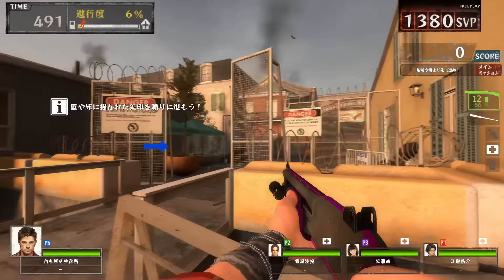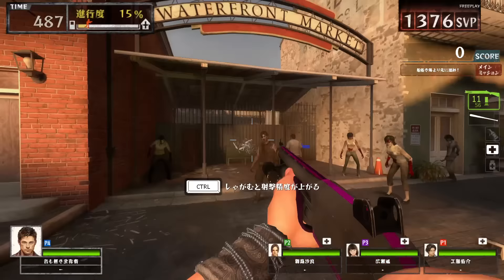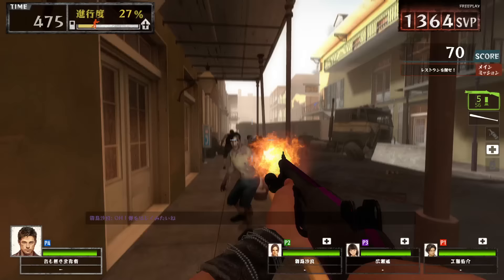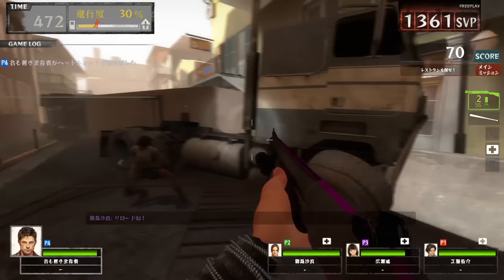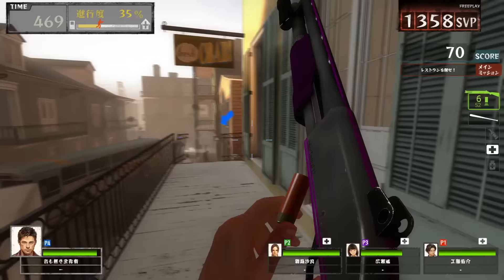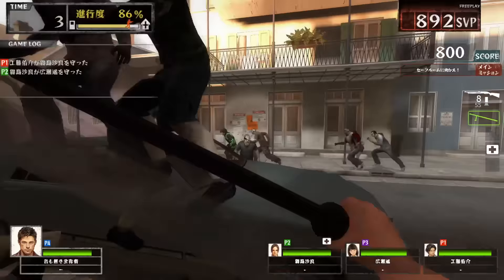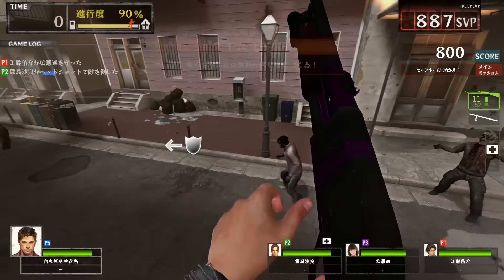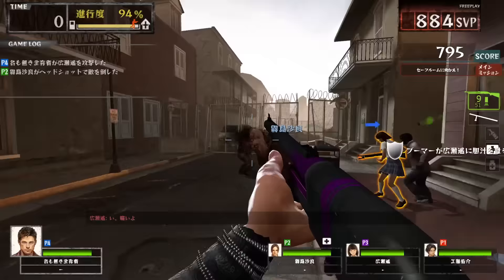In offline play the name defaults to Nanmonaki Seizonsha, or Nameless Survivor. The space below is where your title would have gone, unlocked and kept on your Nessica profile based on achievements. Now back to the timer — it corresponds to the map, rather than your credits. If you run out the clock, the game will spawn in endless tanks to kill your team. This seems to have been more about preventing people from stalling the game on any one map than limiting your playtime. There's also a score counter — this doesn't really matter in offline play, but we'll get back to that.